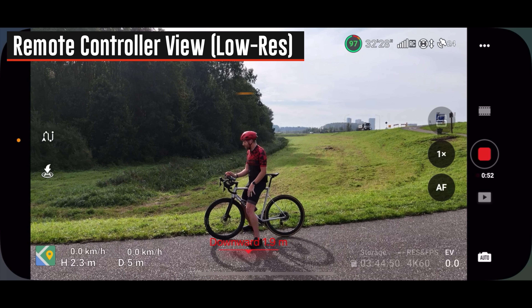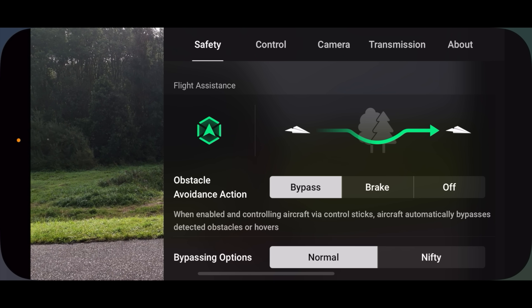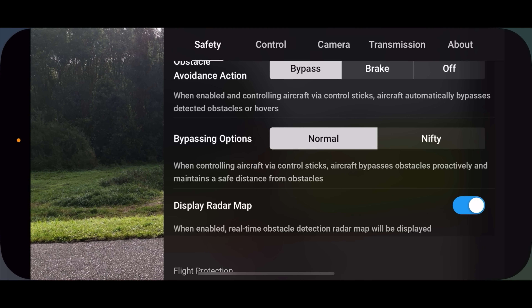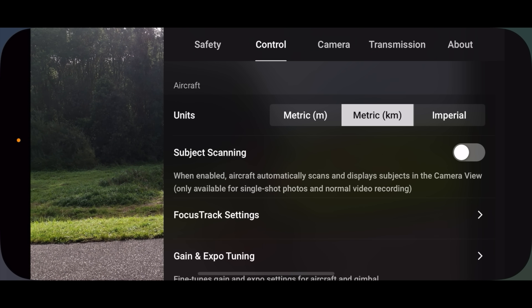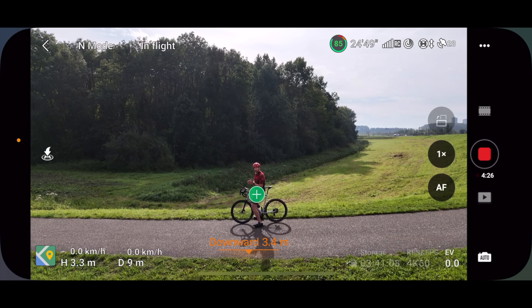There's one setting we need to check before we get going. Tap the dot dot dot in the upper right hand corner and you'll see obstacle avoidance - there's bypass, breaker, and off. By default it'll be set to brake, so it'll stop before it gets to something. We need to change it to bypass, which I did right there. You'll also see bypassing options: normal and nifty. Nifty basically means it's a little more risky - I haven't found a huge difference, so we're going with normal. Display radar map is really useful to see what's coming from an obstacle standpoint. Also in the controls menu, I like to check the subject scanning box so it will see me as an object and allows me to tap myself versus drawing a square.